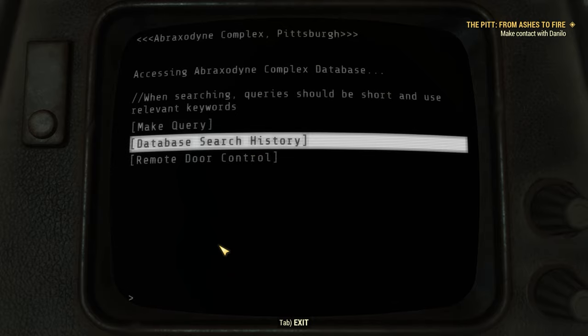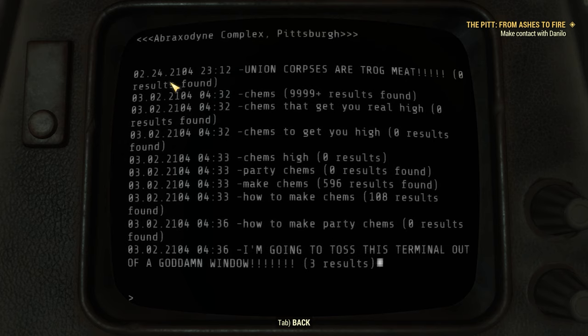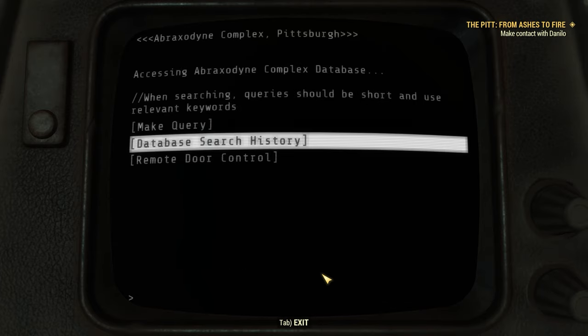The query system on this database terminal is broken, but we can see the search history. Entries from around February 24th and March 2nd, 2104: 'Union corpses are trog meat — zero results found.' 'Kims — 99.99+ results found.' 'Kims that get you real high — zero results found.' 'Kims that get you high — zero results found.' 'Kims high — zero results.' 'Party Kims — zero results found.' 'Make Kims — 596 results found.' 'How to make Kims — 108 results found.' 'How to make party Kims — zero results found.' 'I'm going to toss this terminal out a damn window — three results.' I like that there are three results for that one.